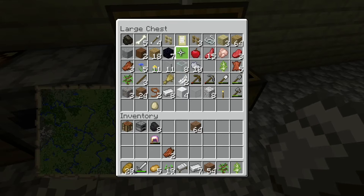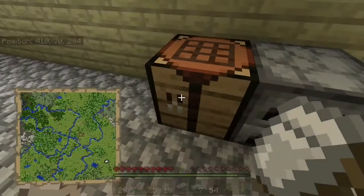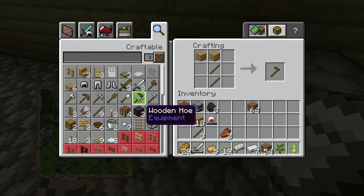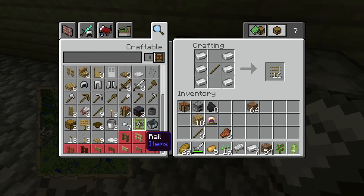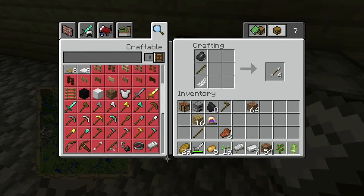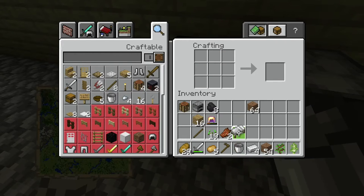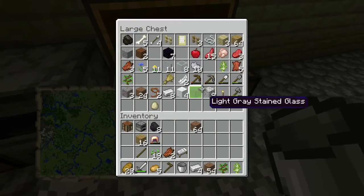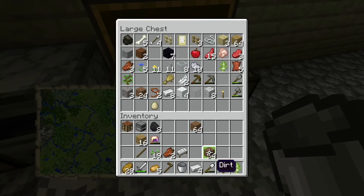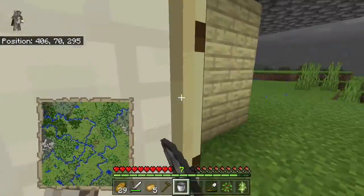And then we need some sticks and some wood. Okay, so that's good. So now we need to go to one of these — yeah, I think that's the right one. We don't want to make an iron one because that wouldn't be good at all — that would be a waste of resources. So let's grab that and let's make a bucket. There we go. And then we'll grab the shovel. We'll return this iron. And okay, so we have a water source right there, so that's good.